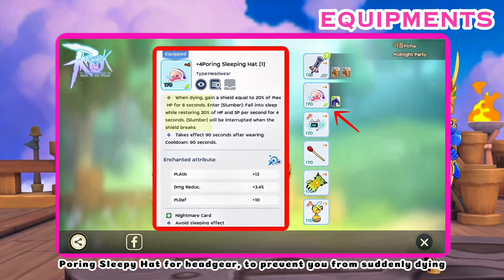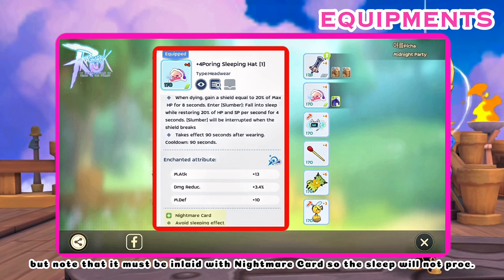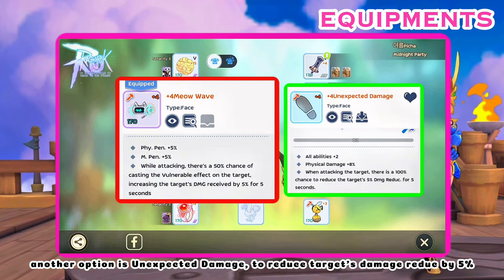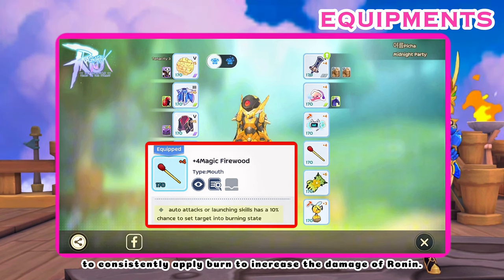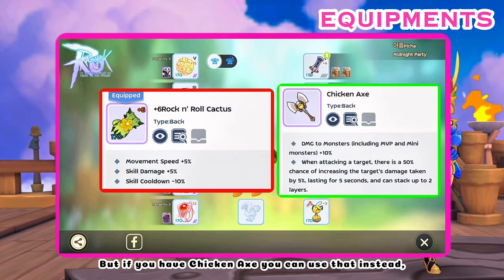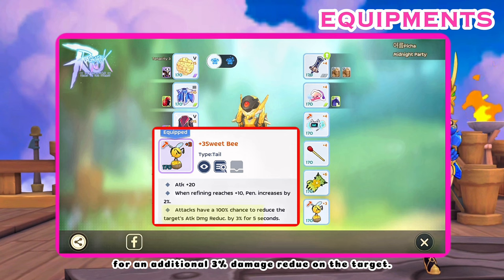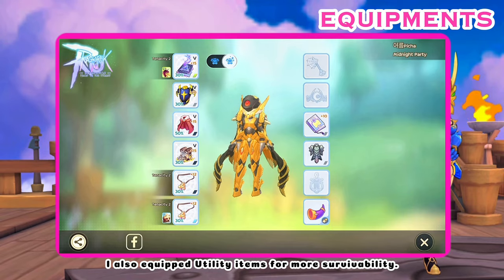Pouring Sleepy Hat for headgear to prevent you from suddenly dying, which is very useful for this week's deny affix. Note that it must be inlaid with a Nightmare card so the sleep will not proc. Meow Wave for face, for a chance to increase the target's damage received by 5%. Another option is Unexpected Damage to reduce the target's damage reduction by 5%. Magic Firewood for mouth — a staple item for airship to consistently apply burn and increase Ronin's damage. For backgear, I'm using it for cooldown reduction, but if you have Chicken Axe, use that instead to increase target's damage taken by a total of 10%. Sweet Bee for tail for an additional 3% damage reduction on the target. For shadow equipment, I also equipped utility items for more survivability.